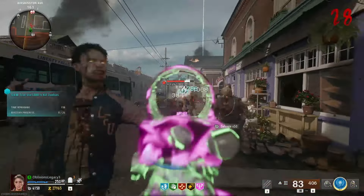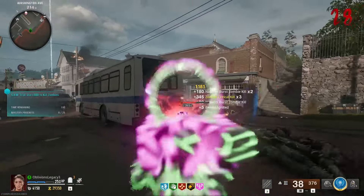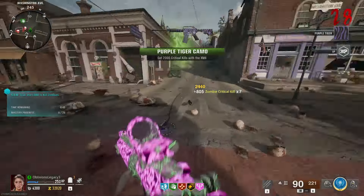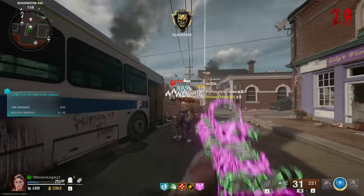Any second now I should be getting that camo. Come on — I want the camo. Oh, there we go! Now I just need vermin kills and 300 kills since I have napalm burst.